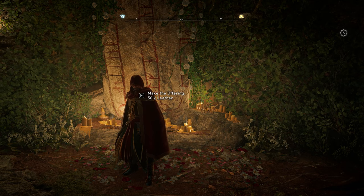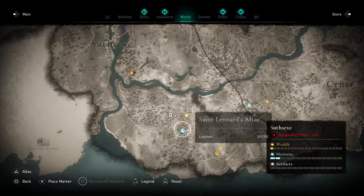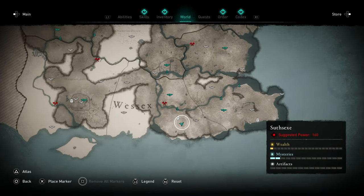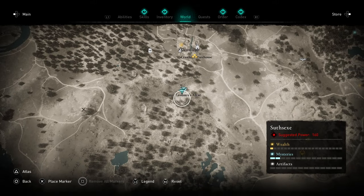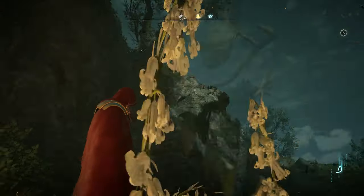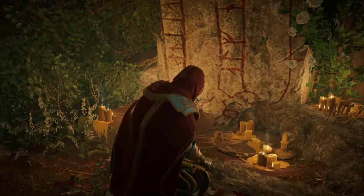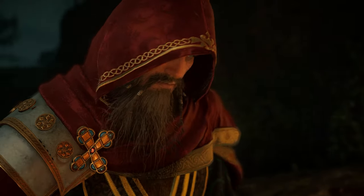The next one you're going to require leather. Once again you can buy this from traders or just kill normal animals and they will all give you leather. You want to head south to Southwick, down here at St. Leonard's altar. I'll show you the map view — it's in a bit of a dip. Make your altar offering and we'll head over to the next one.